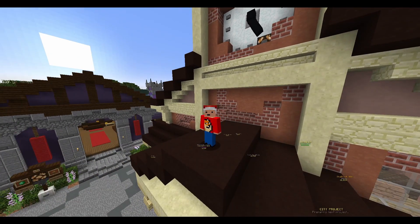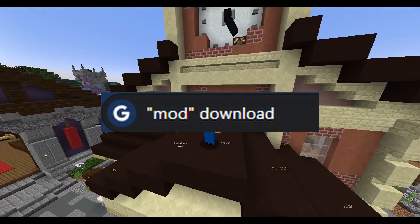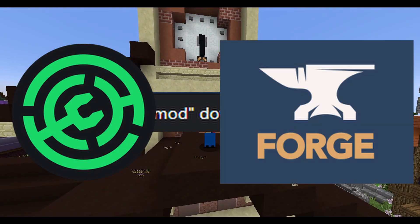If you don't want to click the links, I understand — ratters are annoying. Then just search up the mod name and download, and click either the Modrinth or Forge link that pops up.